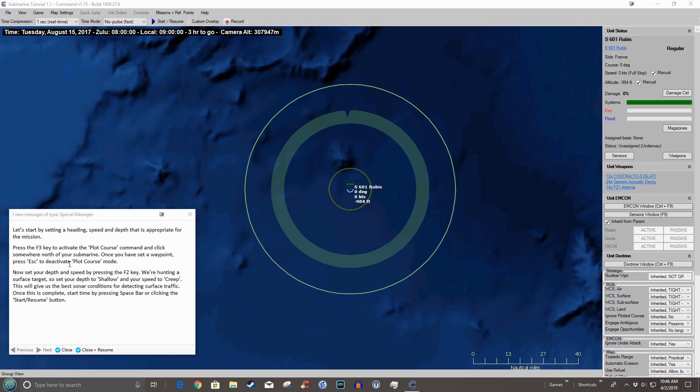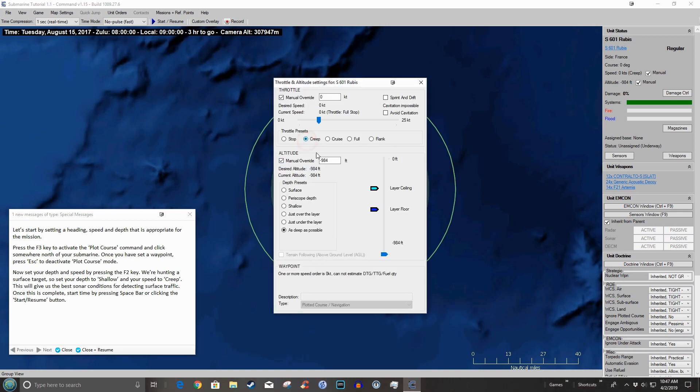Press the F3 key to activate the plot course command and click somewhere north of your submarine. Once you set a waypoint, press Escape to get out of this mode. First we have to select the submarine, then drag out and click a waypoint. If you don't press Escape you can put multiple waypoints. We're going to hit the F2 key — we're hunting a surface target so set the depth to shallow and speed to creep.